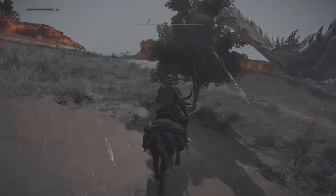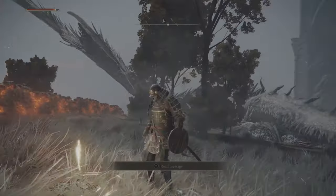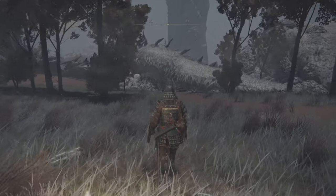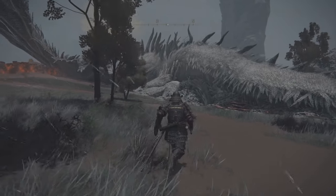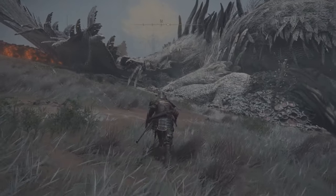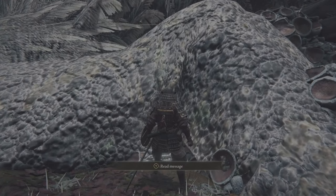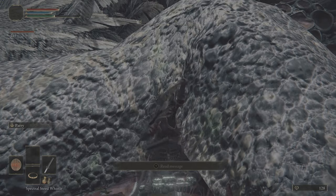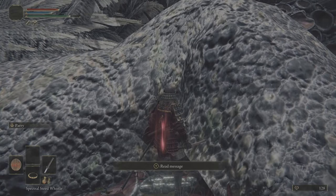Before we do any action let's activate the nearby site of grace first. By the way, if you just started playing, doing so will also get you an invitation to the Roundtable Hold — but you can always go there later after we finish our business here. Getting back to the dragon: basically we want to slay him to get a shitload of runes. Let me show you the best spot to do it, because you don't want to get in front of him as this will attract a bunch of smaller dragons. So that's his leg and you just want to hack and slash it. Now you will see the reason why you want to use weapons with blood loss like the katana.